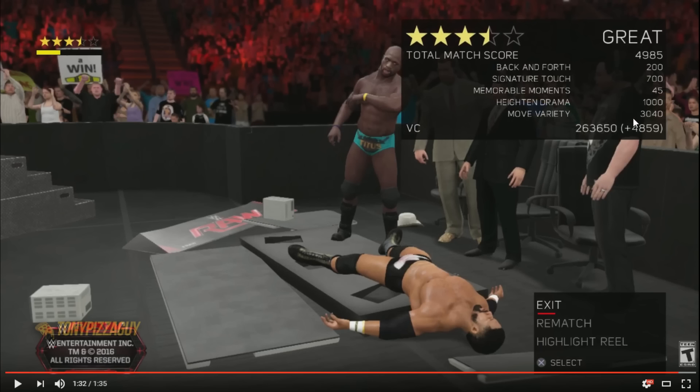Move variety is just about not doing the same moves repeatedly. Heightened drama is about doing big moves and comebacks — like kicking out of a finisher. Memorable moments are the cool things that happen. Signature touch covers signatures and finishers. Back and forth is about doing reversals. Based on all of that you get a match score, and from that score you earn VC.